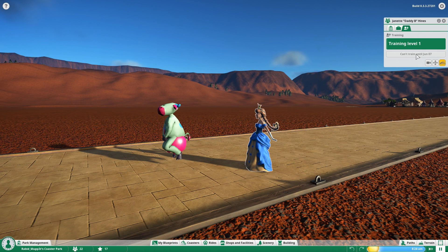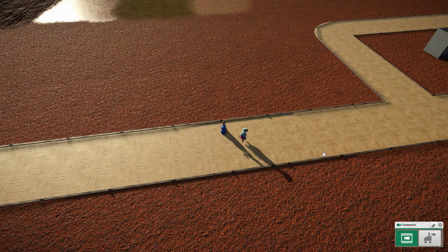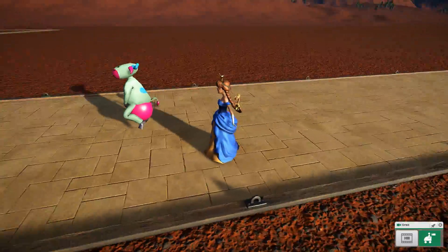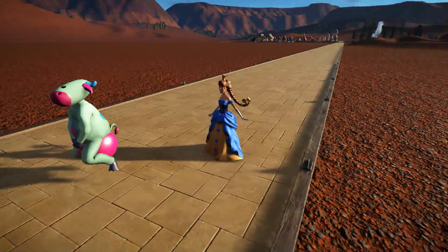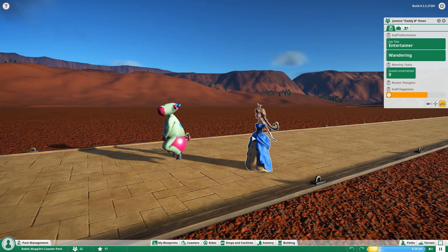Right now it says we're at May 7th, Year 3, but I won't be able to train her again until June 7th. It goes by quicker than you think — it's just minutes in real time, not a full day. There's also the Staff Camera, which automatically starts in Cinematic mode and will change angles on its own, or you can switch to Interest mode to follow them and rotate the camera around for a better perspective.